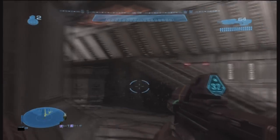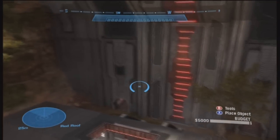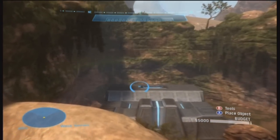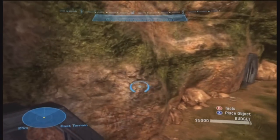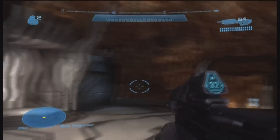What's up YouTube, it's Launch Box. I was playing some Forge the other day and I came across something rather strange — it's an Easter egg in the map Beaver Creek. What you do is come to the back with two little doors.